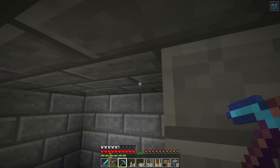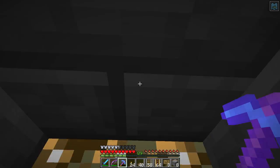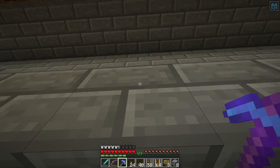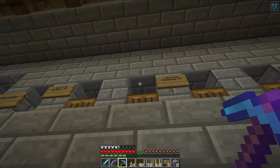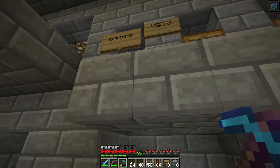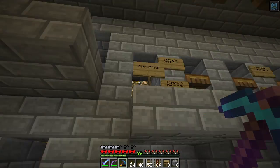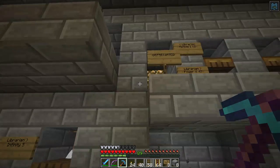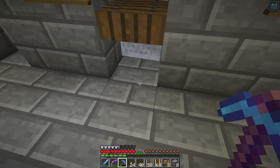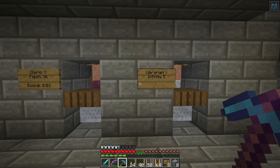What happened was I went to remove the glowstone at the back of his little carol there, and dug out above to put him in and put the glowstone up in the ceiling. That's right underneath the guy right there, so there's only one layer between them — which is part of the process here. I'm separating them by an extra layer.